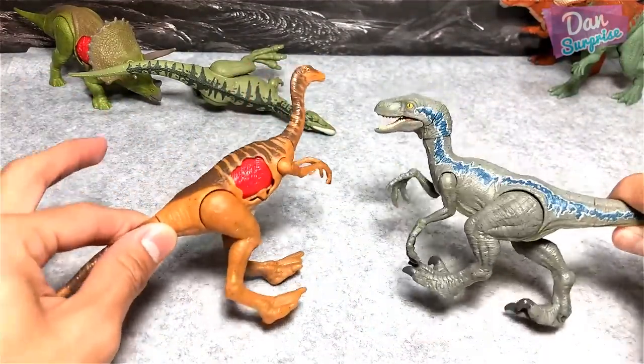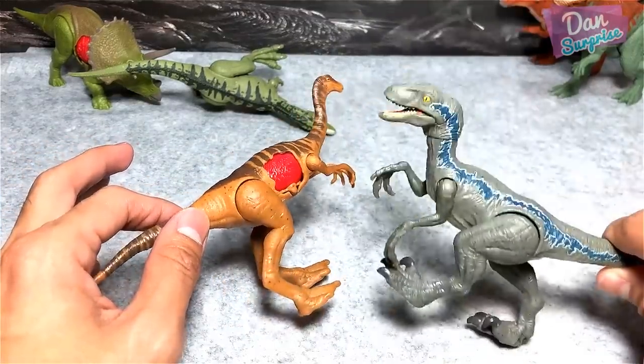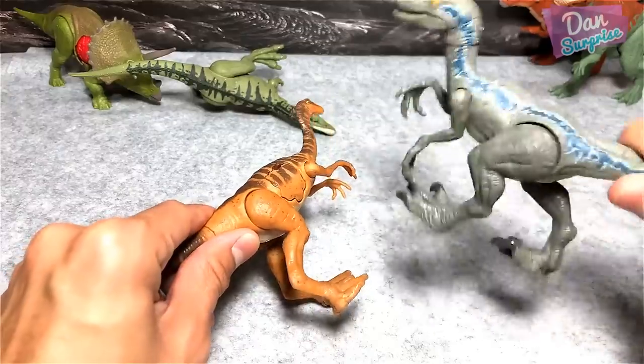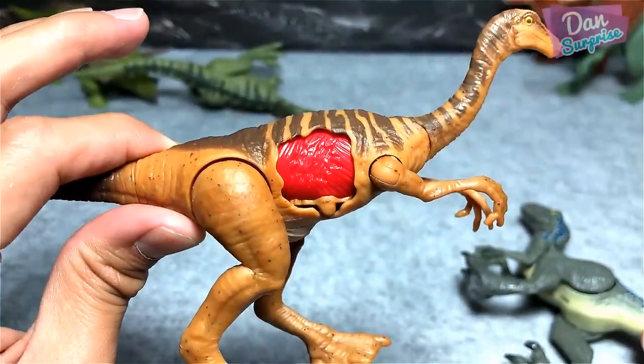That's how you actually play with battle damage dinosaurs. Basically, you can actually use another dinosaur to inflict a wound right across the body — slashes, bashes — and there you go. You have an injury caused by the other dinosaur.